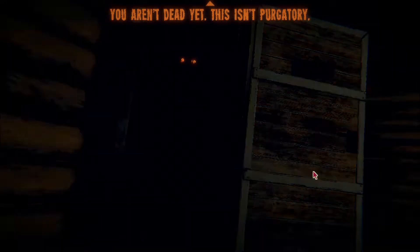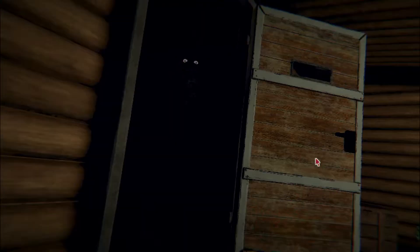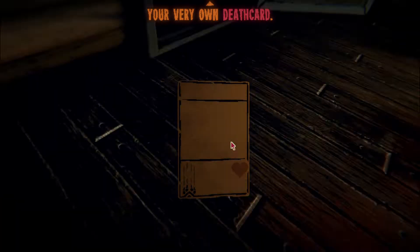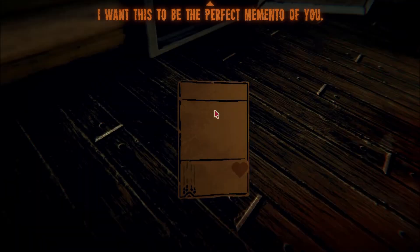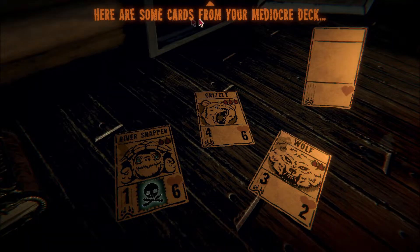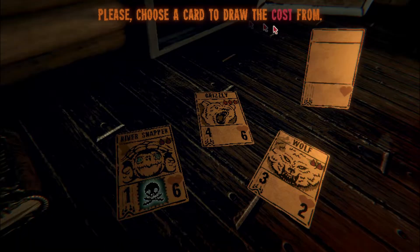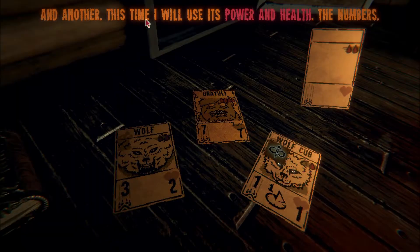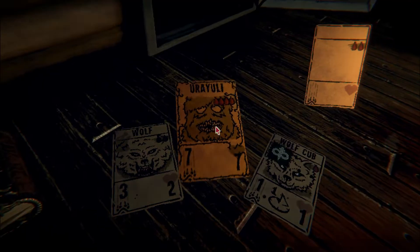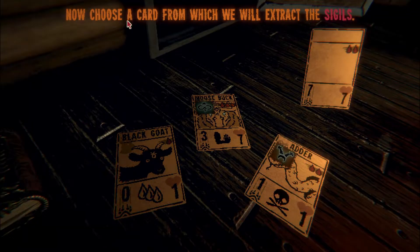You aren't dead. This isn't purgatory, though you may think of it that way. Before you expire, I must ask a favor - I would like a memento. Your very own death card. It's quite plain at the moment - we will work together to amend that. I want it to be the perfect memento of you. Here are some cards from your mediocre deck - we can put them to good use. Choose a card to draw the cost from. We'll take the river snapper - two blood to play. Another will use the power and health - that makes the most sense.